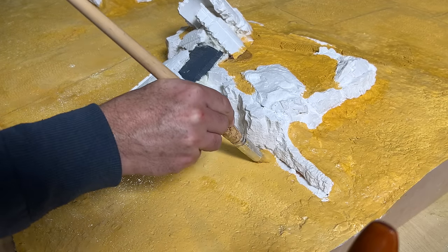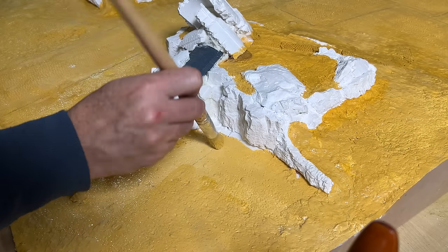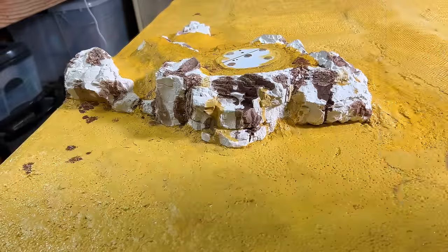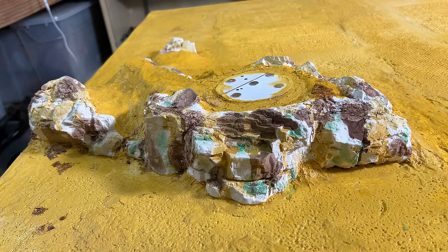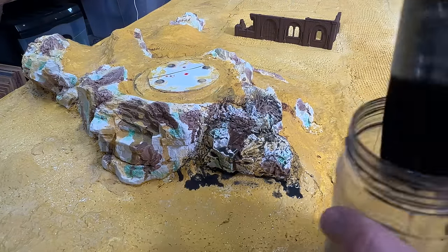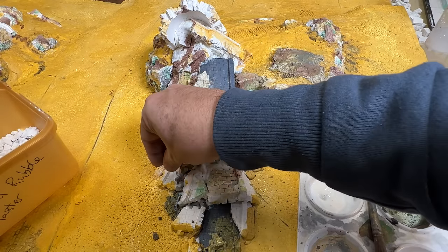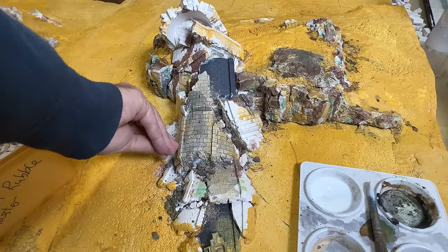I painted all the ground areas of the board with yellow ochre mixed with a little white — this ensures that if any ground cover comes away it won't expose horrible white polystyrene. All of the rocks were painted with the leopard spot technique, which involves dabbing spots of watered down paints onto the rocks. For this I used ochre, brown and green. I then sprayed all the rocks with watered down Mod Podge to seal before washing all of the rocks with black. The end result was pretty crap actually — I messed up the process so I'll have to fix that later. To add more texture to the rubble I sprinkled some gravel and broken bits of plaster followed by sand, sealed in place with watered down PVA.